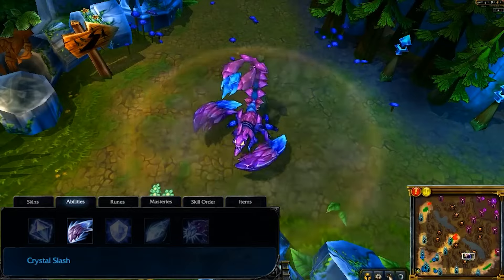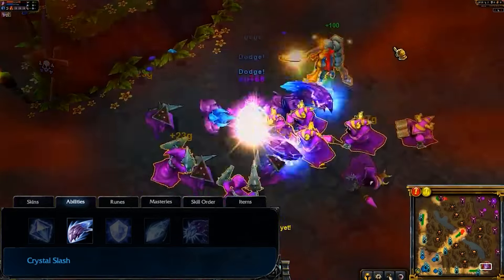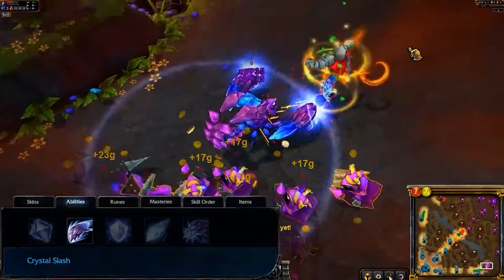Crystal Slash damages all nearby enemies. If Crystal Slash has damaged an enemy recently, it will deal bonus damage and also slow enemies it hits.